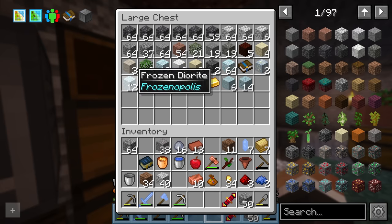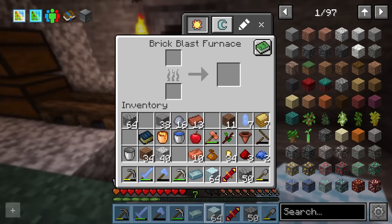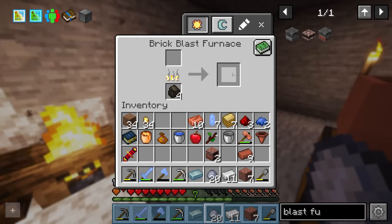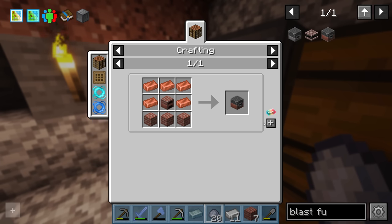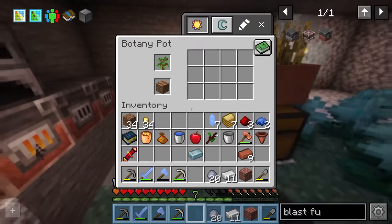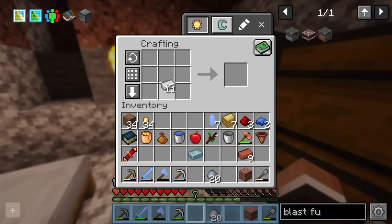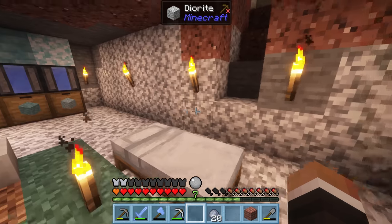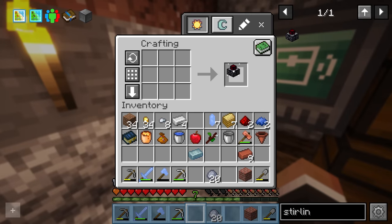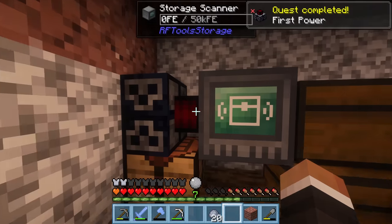We have no iron again, so we take yet more frozen diorite and smelt it. It might also be worth getting a few more blast brick furnaces to process things faster — I did craft up two more blast brick furnaces while waiting. We'll put some fuel in those to get them ready to go. For the sterling dynamo we need one iron gear, two stone — any stone works — and the flux coil. Boom, that's everything to make the sterling dynamo, which we place down right next to the storage scanner to feed it power.